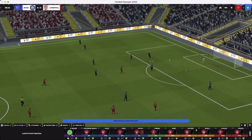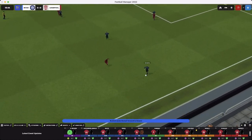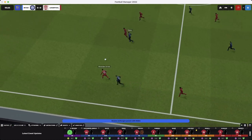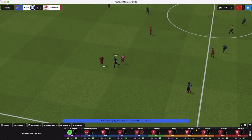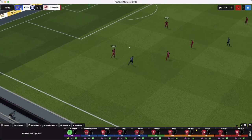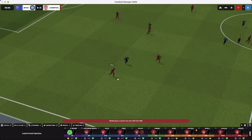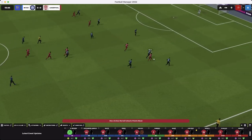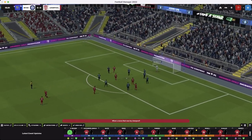Skriniar, then Bastoni with the ball. Gosens is found but Trent intercepts. Matip and Trent combine a few times trying to create something but they can't quite get through. Diaz to Mane, to Salah — Salah shoots, and it's tipped over. Corner.